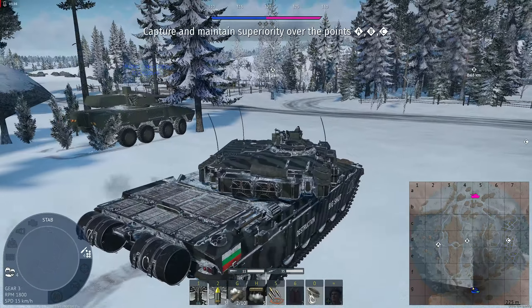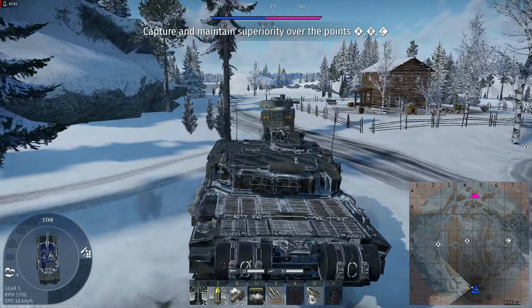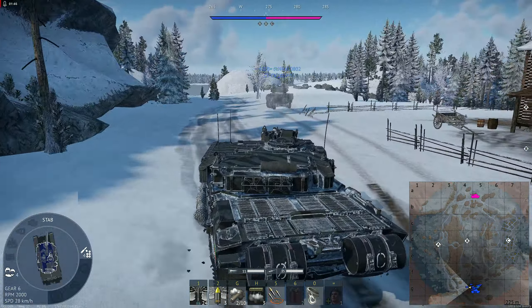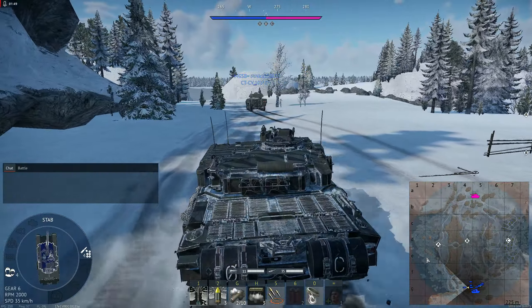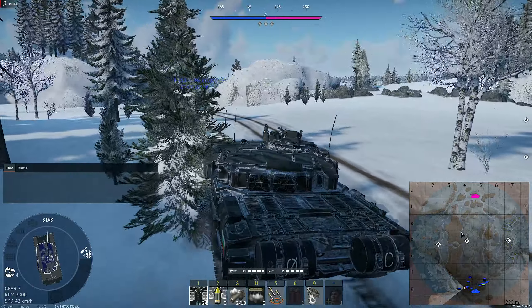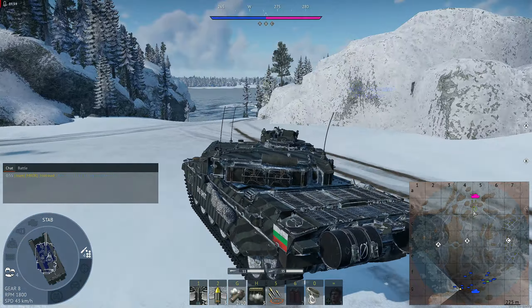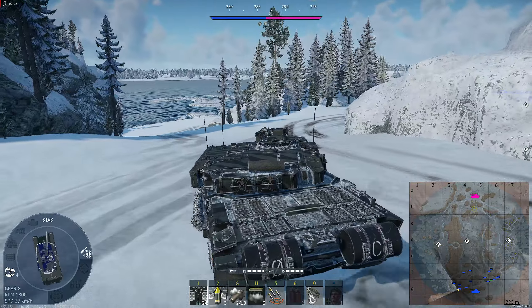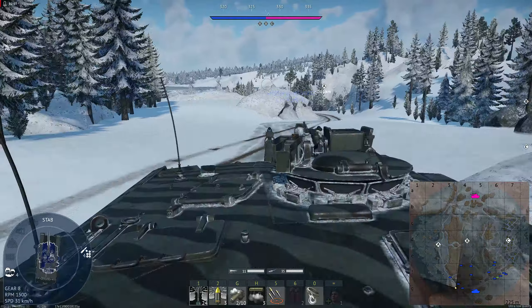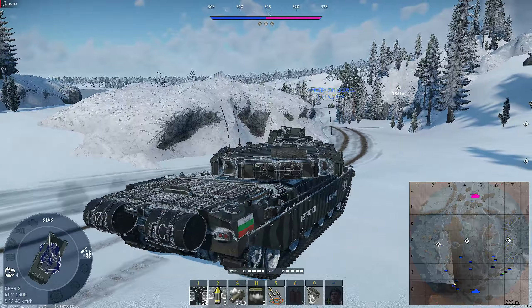I'm always going from the highest BR to the lowest BR, and you would ask what you're going to do with this tank. I'll show you — I'm always going for A, because A is the point where if you push it over, you can go and flank literally the entire squad on B and somebody on C from the rocks on B4/5.